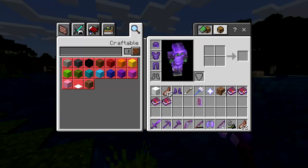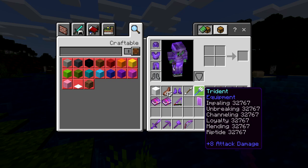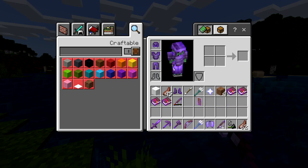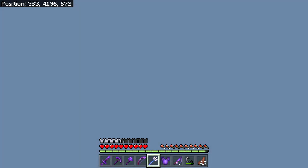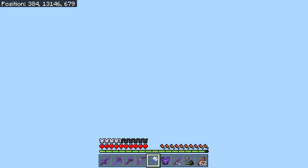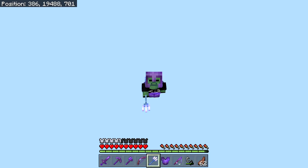We also have a trident. This has both Loyalty and Riptide — let's see how that works. Oh no — it prioritizes Riptide. If you look at my Y coordinate, we're literally flying up into the air because of Riptide. It almost sends you up 20,000 blocks — that is actually insane. We could literally be falling forever.